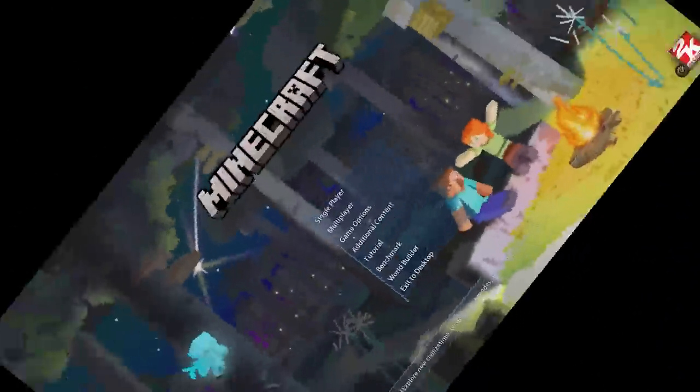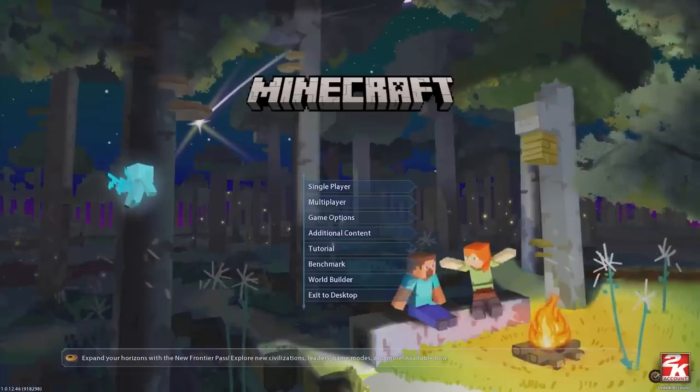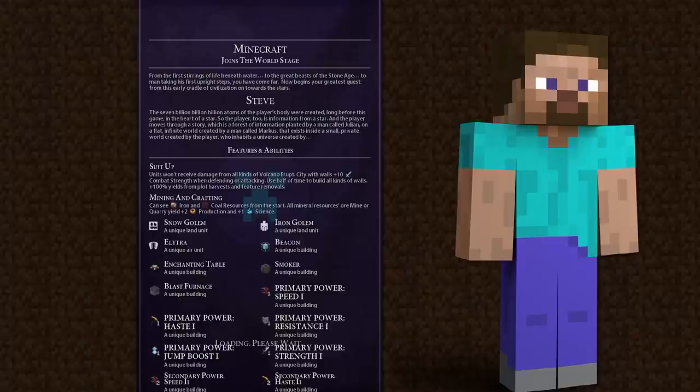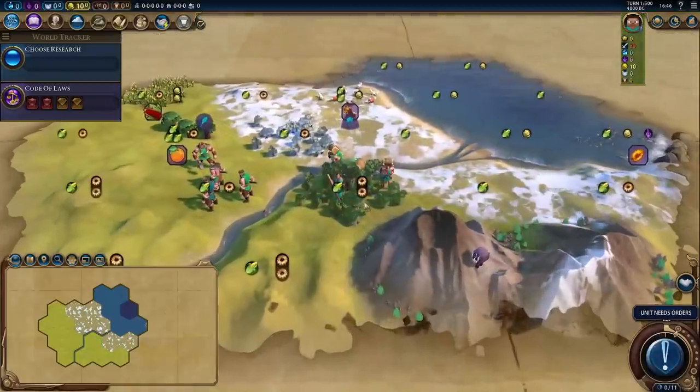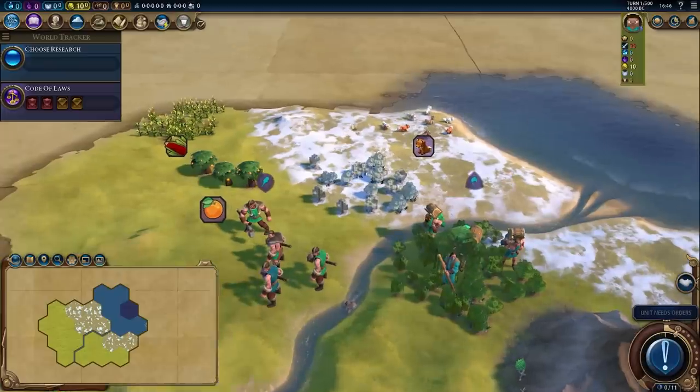Hey spuddies, PotatoMcWhiskey here and welcome to Civilization Minecraft. What is going on? Minecraft Steve has got like an insane amount of abilities. I genuinely was not expecting this to be as fleshed out as it actually is. I thought it was basically just going to be a reskin of the game, but there's a whole thing going on here. The trees look like little Minecraft trees — that's amazing.